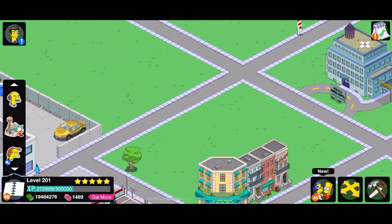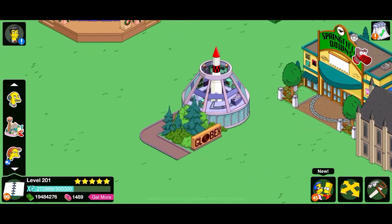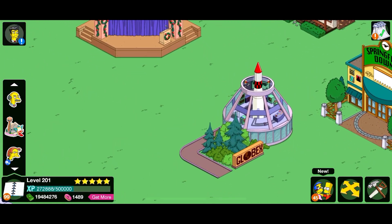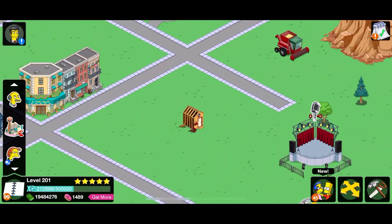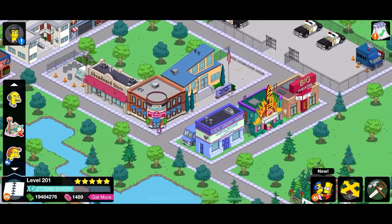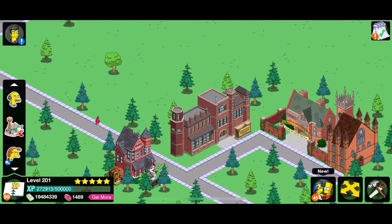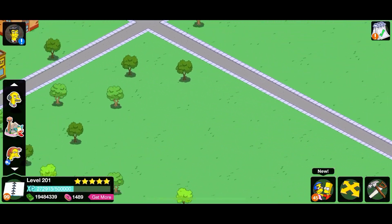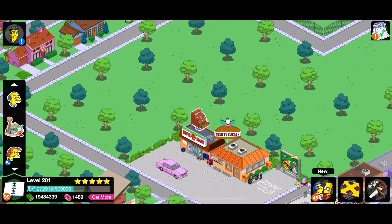I've seen it before — it's like a purple mountain and it's 300 donuts, which is a lot, but if we get the likes I'm going to do it. We'll get the Globex compound, the mountain, and Hank Scorpio — maybe he even comes with the flamethrower from the episode, that would be really cool. I'm starting to get loads of awesome stuff in this Springfield but decorating it takes hours.